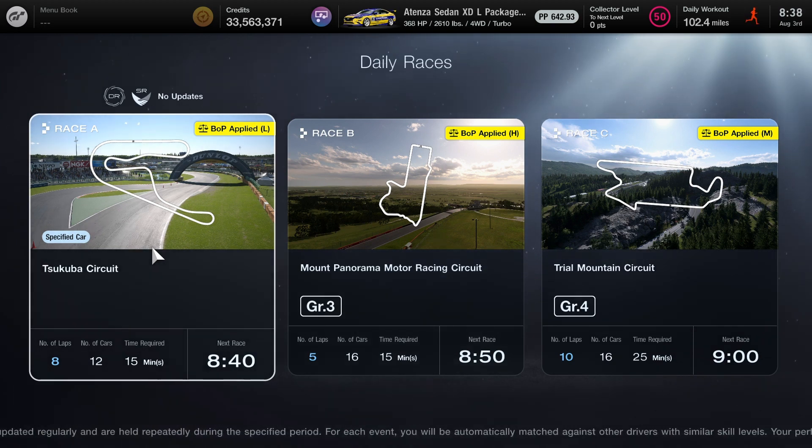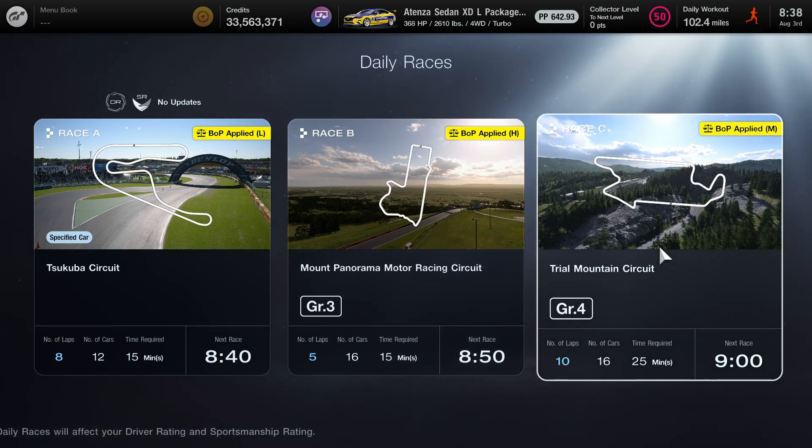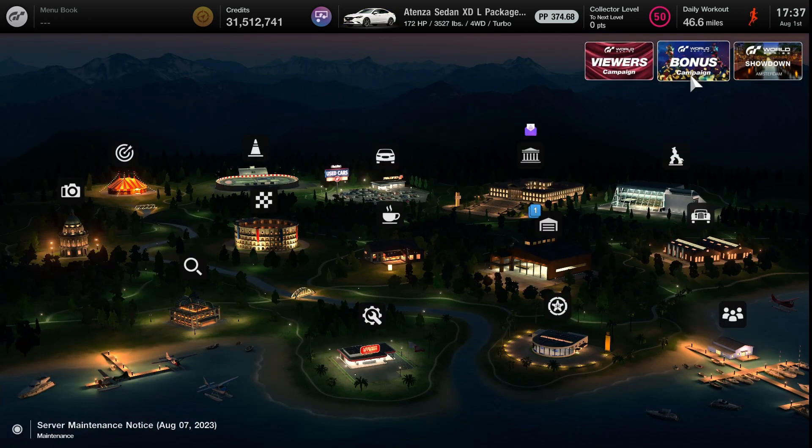The other thing is we have a new few batches of daily races, so here's a look at what we have. Tsukuba circuit — it's going to be our race where nothing changes for our driver or safety rating. Mount Panorama is the grade 3 race, and for the grade 4 class you have the trial mountain circuit. I'll be covering all of those races in the near future whenever I do my daily races.